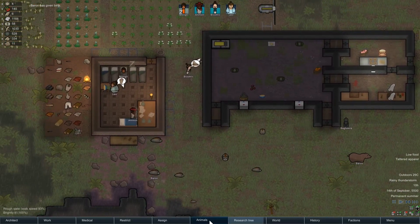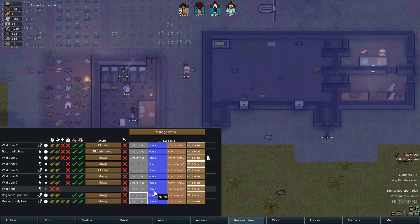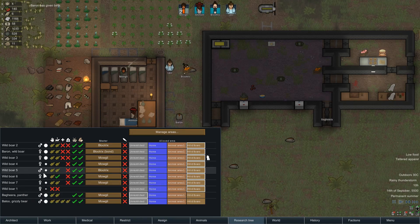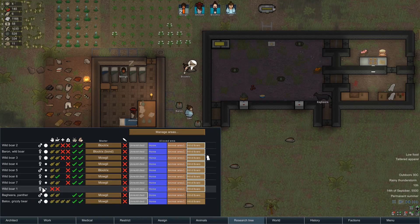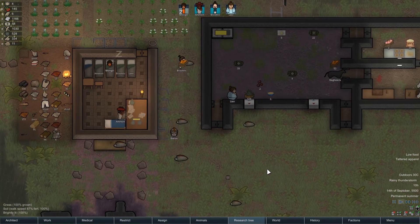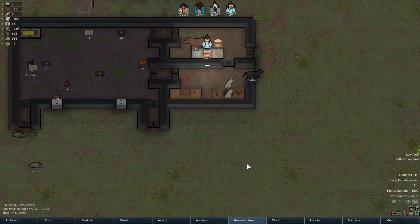Baron, aka Bacon, has given birth and we have one extra wild boar which is a female - so we should have eight wild boar now. We've got six females and two males, which is a nice balance in a world where you're taming wild boar - that kind of balance is spot on.